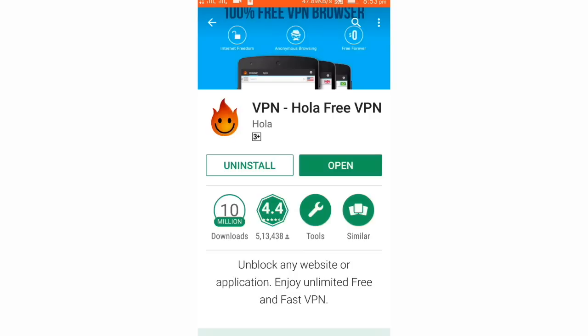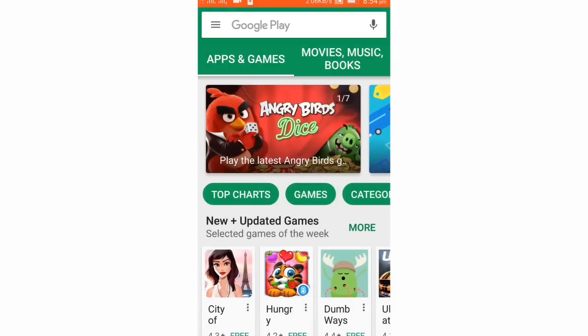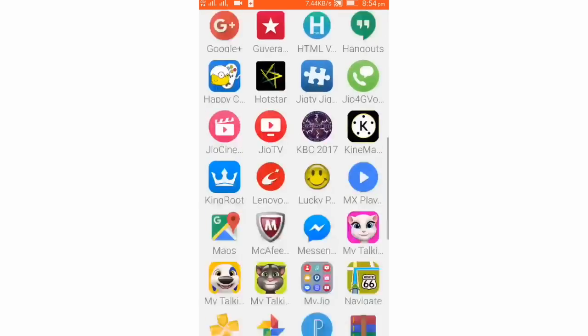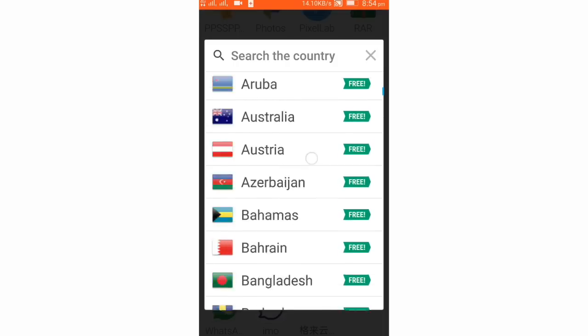So guys, what is a VPN? A VPN provides you access to another country's server. Now open the Hola VPN, go to Cloud Games and click on it. In the access settings, you need to search for China.